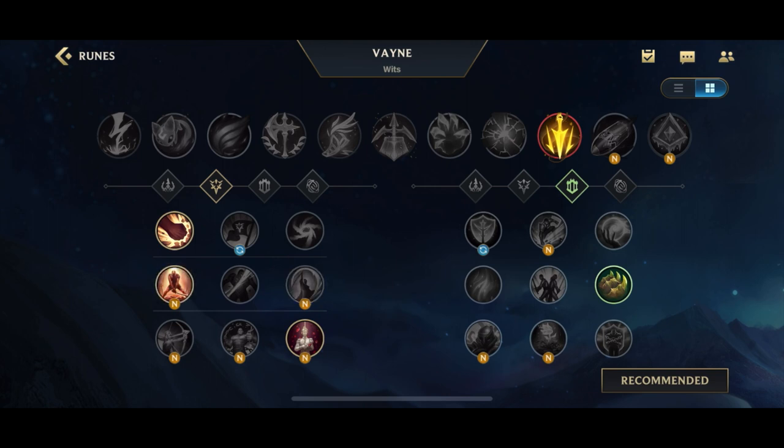In your next slot you have Last Stand, which gives you more damage when you're low on health; Giant Slayer, which is good against tanky targets with a lot of health; and Coup de Gras, which gives you increased damage against low-health targets. As an ADC you want to be killing people, so Coup de Gras is generally the best default rune. If you're playing into a very tanky team, Giant Slayer becomes the best option. Last Stand is honestly pretty bad — it's only really good on Samira or Nyla, and even then it may not be the best.